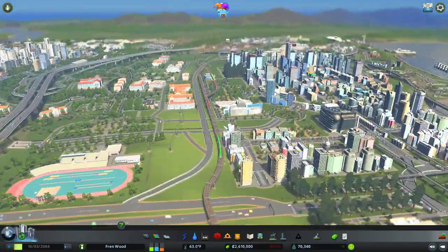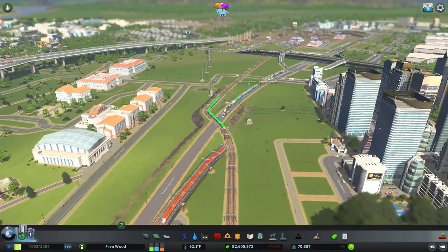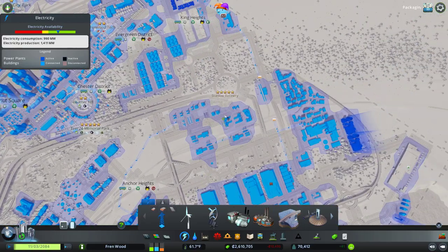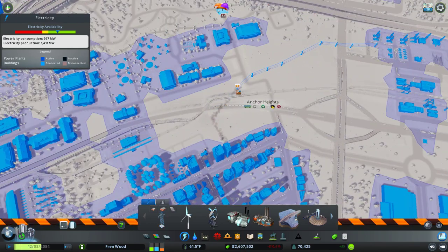Let's have a look at the industrial stuff down here — make sure these guys are all happy. There is nothing backing up too majorly here. We need to fix this though — this isn't acceptable. Can this guy be shut off yet? No, but he can if we link him across like that, and then we can get rid of these power lines along here.